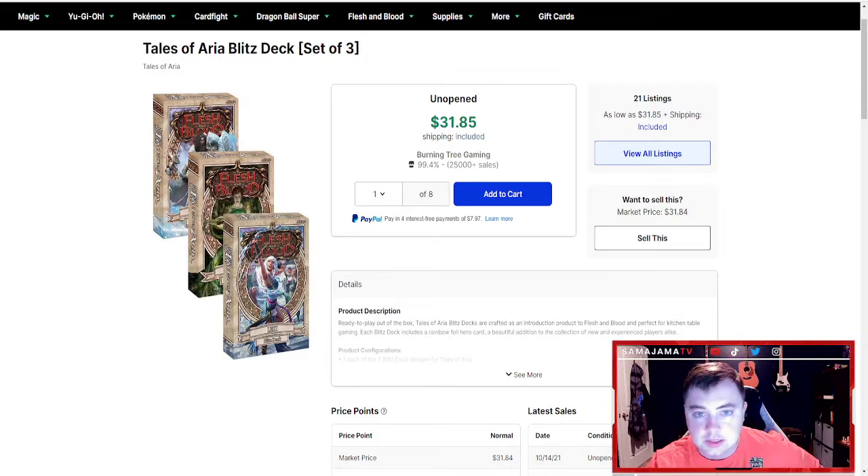Number one for me is Blitz Decks. Flesh and Blood has an amazing starter deck type thing. They have two main modes — they have a bunch of different modes, but the two main ones are Classic Constructed, which is the main format with 60 cards where you start with 40 life and games go 20 to 30 minutes ideally. And then you have what's called Blitz, which is the quick play version where you start with only 20 life and only 40 cards.